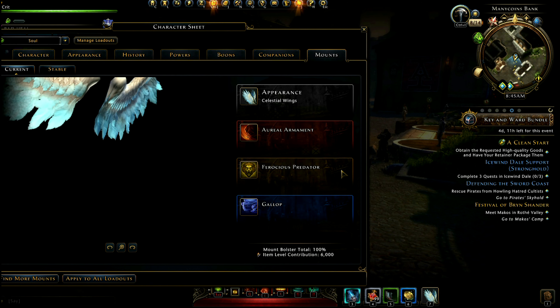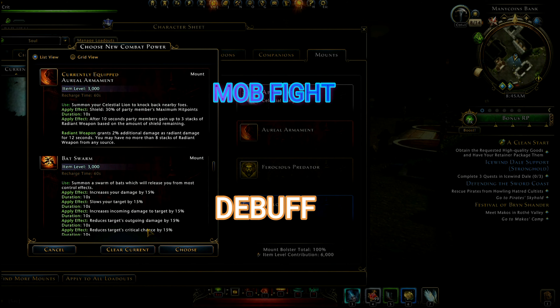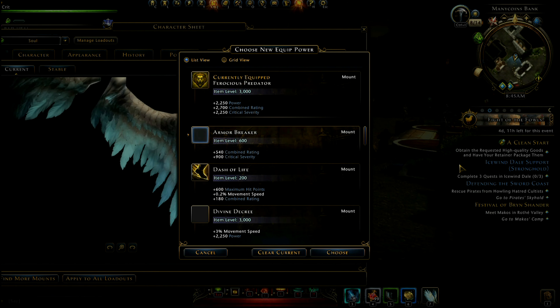For mounts I have all 10 mounts in mythic quality. For debuff I am using Swung Combat Power or King of Spine power. You can also use the Wings, or if you have Lion you can use it — it is also a very good choice.